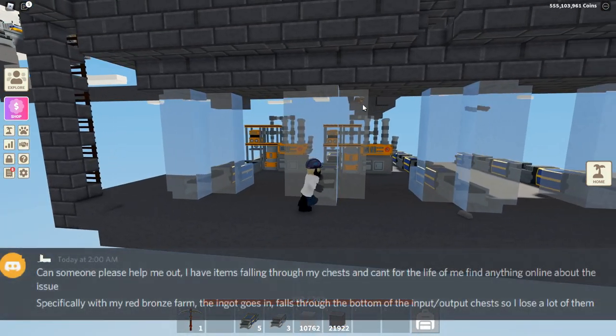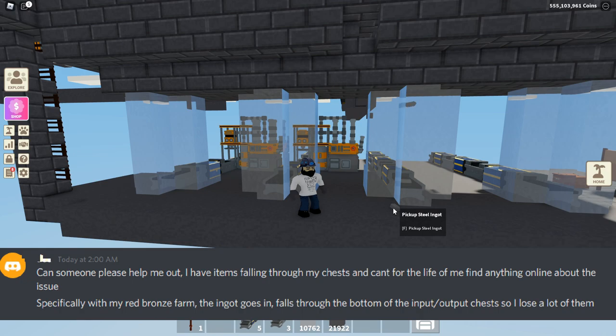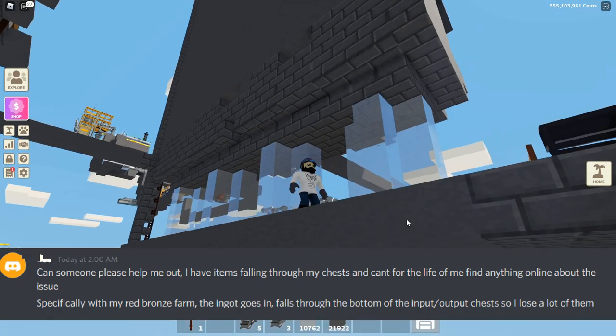Somebody in the discord said they had this issue that I have had and still have. I blurred their name in case they prefer to remain anonymous, but the question is basically: can someone please help me out? I have items that fall through my chests and can't find anything about this issue where ingots fall through the bottom of input output chests, so I lose a lot of them.